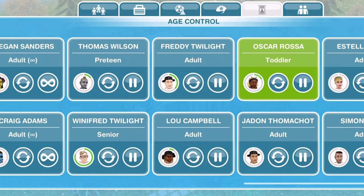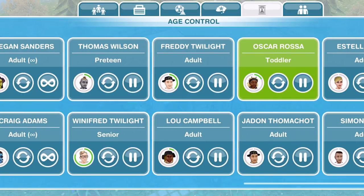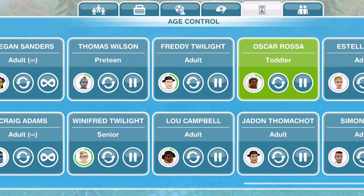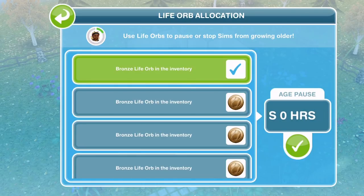Once you have your Platinum Life Orb, to pause your sim's life go into the Age Control tab. You can see that some of my sims have an infinity sign next to them — so Melissa Sanders and Craig Adams have an infinity sign, meaning they are paused. If we go to Oscar, he is the sim we want to keep as a toddler. If we click on Pause, we can choose an orb to give him. You can use Bronze, Silver or Gold, but they don't pause aging completely. Clicking a Bronze orb will pause aging for three days, and you can stack these.